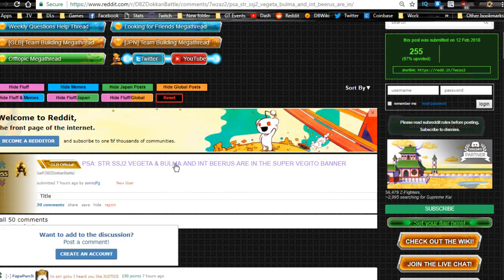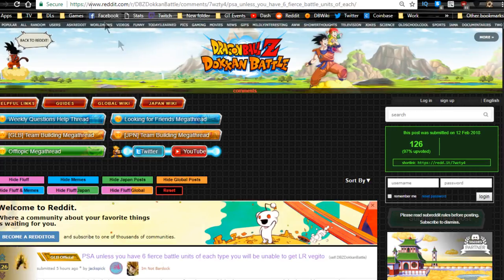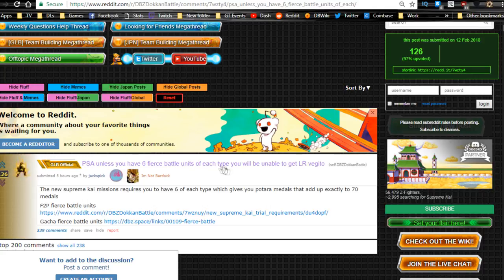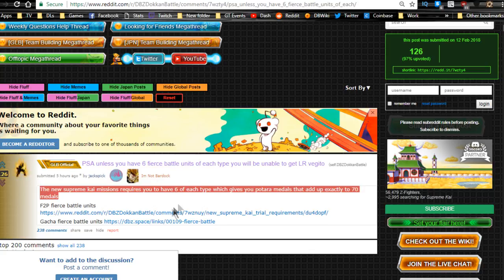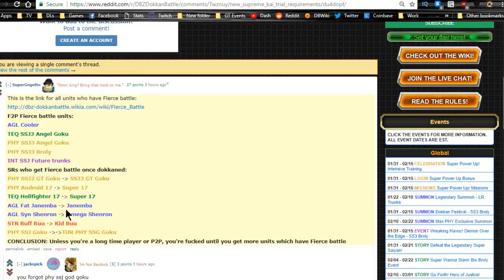Unless you have six fierce battle units of each type, you will be unable to use LR Vegito Blue — or rather, you can get him, but the new Supreme Kai trial missions require you to have six of each type, which gives you Pitara medals adding up to exactly 70 medals. There's a Reddit post with the full list — I'll pin it in the comments or description so you know which units you can use. If you're a newer player without many units, you're going to have to go the free-to-play route to get that LR.